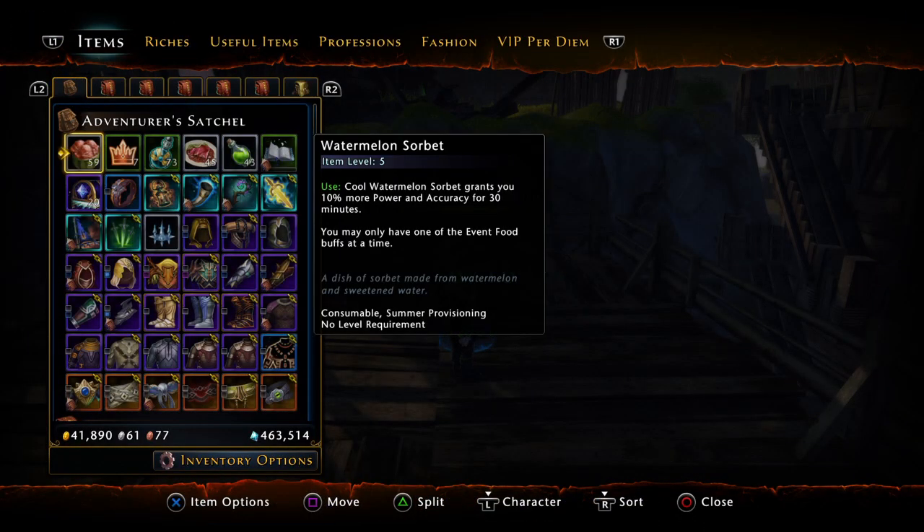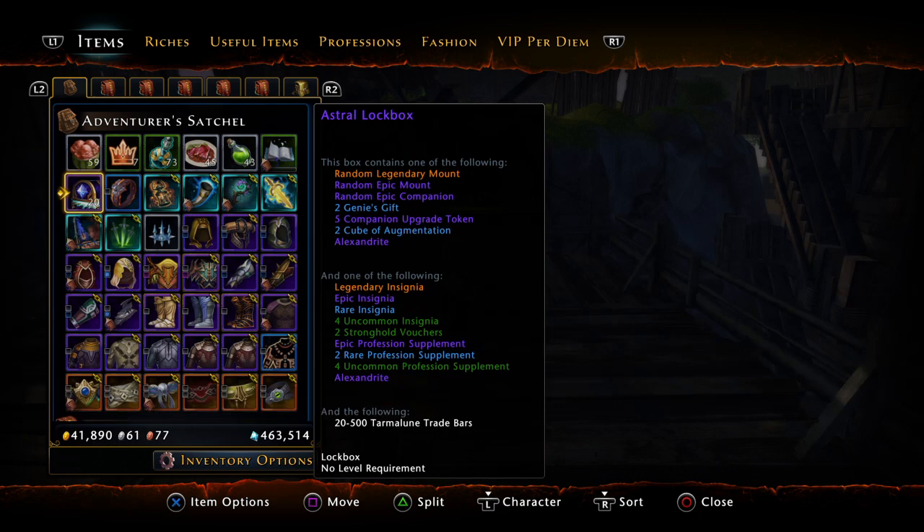Hey guys, it's Gus, and we have a small treat today. Next week is a big event — the astro lock boxes are coming during a sale, and they're improved. These lock boxes now give 220 to 500 trade bars per box. This is not a mass opening; I was lucky enough to get 20 — thank you Swiss, you're the man. We're going to open these 20 and get a rough estimate of the trade bar values. If it's over 40 this may be a really good pack, but the prices may change after this lock box comes out.